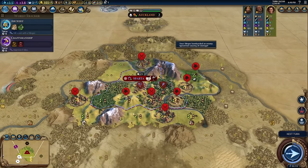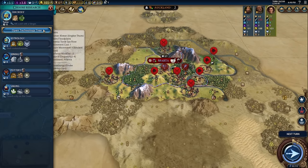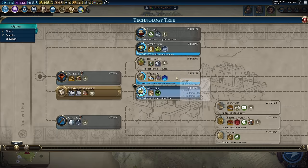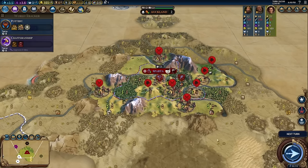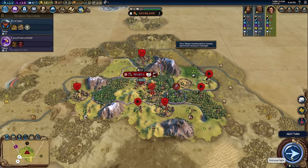Let's go for Pottery. I would almost love to get Mining too. We're going to get so much era score for this — the AI should be crushing it too.